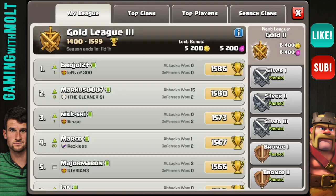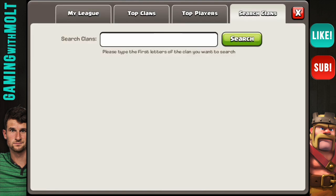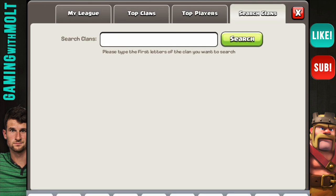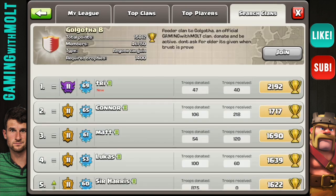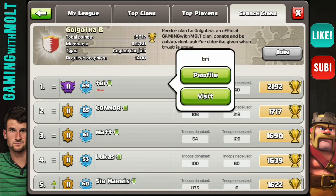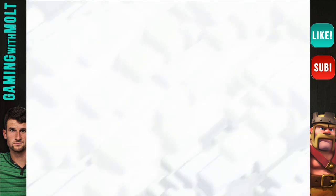What we're going to do is — I haven't done this in a while — I'm going to do a couple of base reviews. So we're going to go over to Golgotha, we're going to jump on to Golgotha B, that is my secondary clan. Pretty soon we'll probably be making a Golgotha C, so be on the lookout for that — you guys can join that. What we're going to do right now is a quick base review. We're going to grab a couple of bases over here. These guys have been asking for it, so let's go ahead and give it to them. We're going to go up to "try," level 69, he is in Crystal League, and let's check out his base.